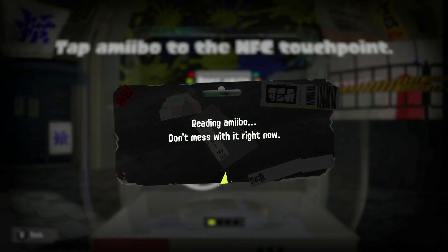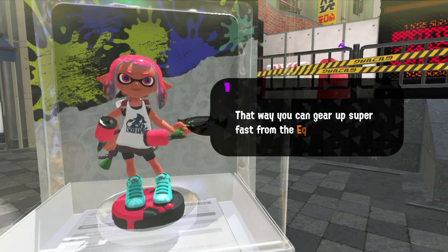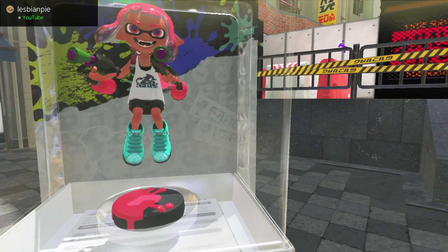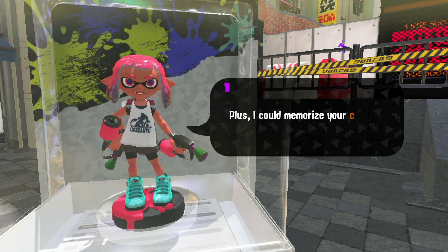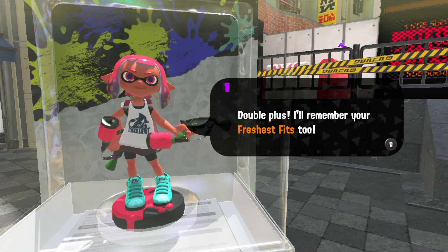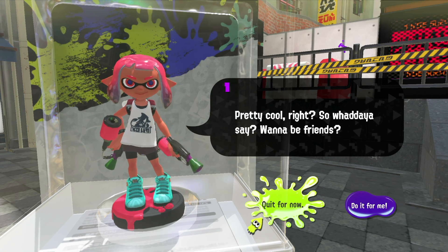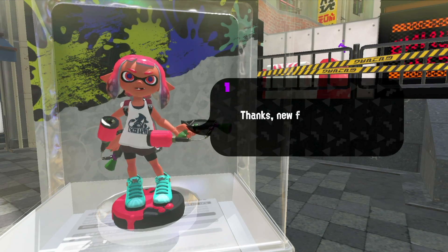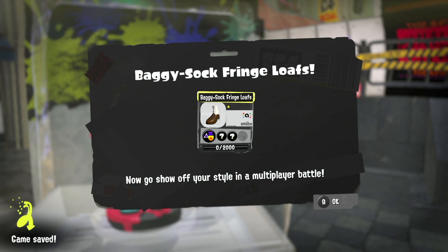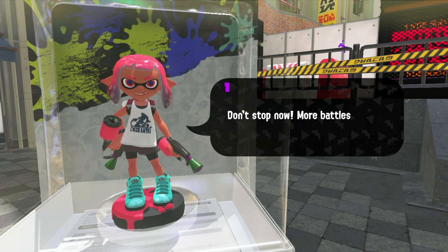Our next amiibo is the Inkling Girl but in pink this time around. This is definitely buggy in Splatoon 3 — I keep trying to scan them and when I go to scan to get the equipment, it kind of blips out and I have to redo the whole thing. It worked that time around, so I'm not complaining. We got some Baggy Socks — I don't think those suit Inkling Girl Pink — same with Base Fringe Loafers. Didn't expect that from the Inkling Girl.